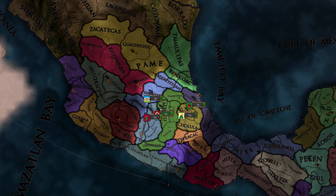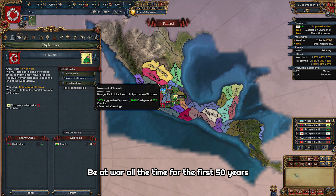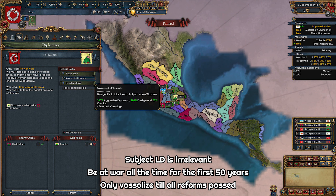Keeping all that in mind, you need to have a blazing fast start. You should be at war all the time for the first 50 years or so. You have the economy to sustain it thanks to all the gold provinces in the area, and luckily you start with a 3/4/4 general which is better than any other general in neighboring countries. As Nahuatl you also get the Flower War CB so you don't need to wait for claims and can just attack any neighboring nation and vassalize them for cheaper war score. Until you have passed five religion reforms, don't take any province for yourself — just vassalize everyone. Liberty desire of subjects is irrelevant because they cannot declare independence until truce expires, and you will be at war all the time, and vassals cannot declare independence when the overlord is at war.